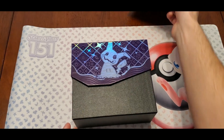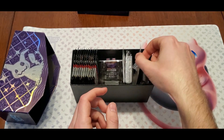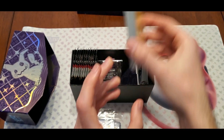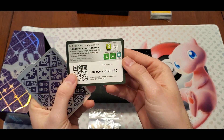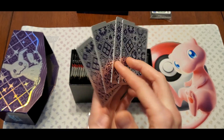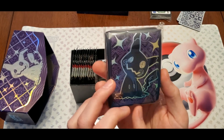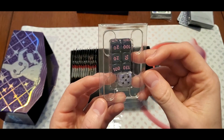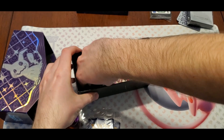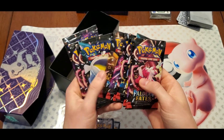Alright, Paldean Fates — the promos are there, got our stack of energies which I'm not gonna open. We've got a code card, and these dividers are really cool — they've got the silver background with Mimikyu on the other side. We also got Mimikyu sleeves, which are actually pretty solid, and of course your dice, burn and poison counters, and then our packs.